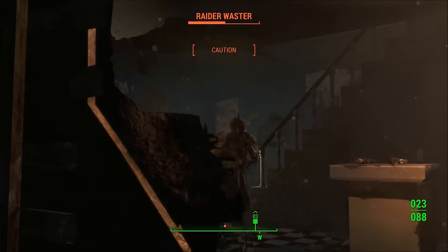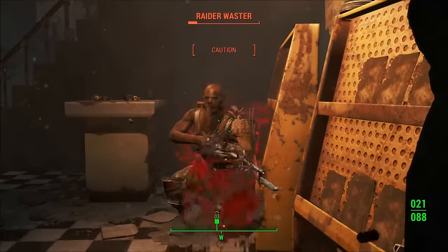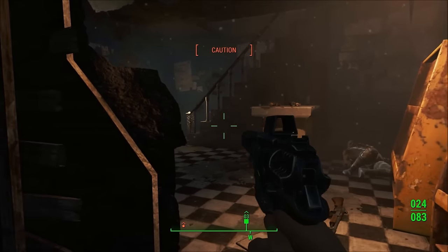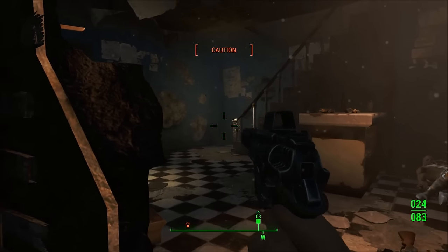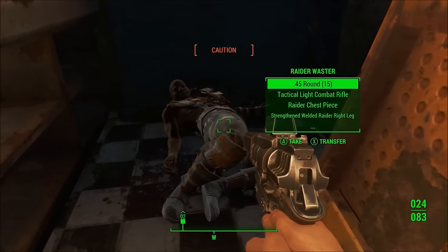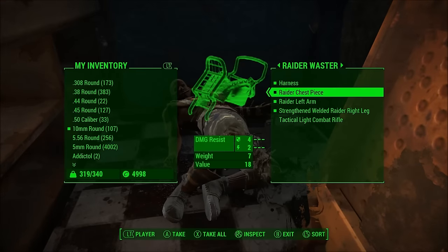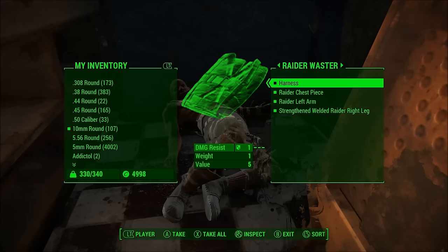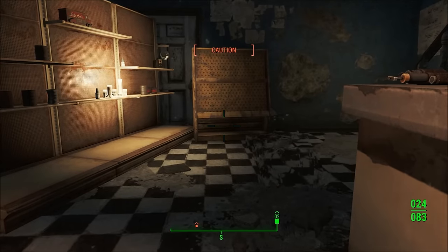You can also do this with weapons that use .45 ammo. I'm going to be a little cautious here because that guy might come down and kill me. But I eventually go over there and loot his ammo and his tactical light combat rifle for some extra ammo — 165 now.